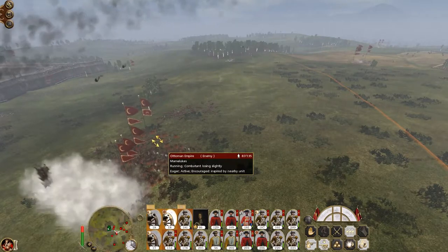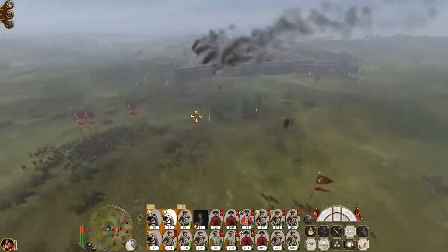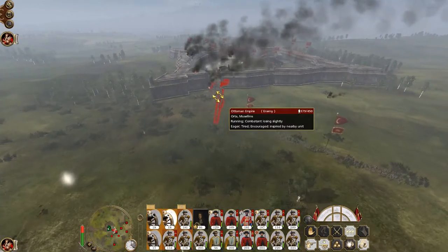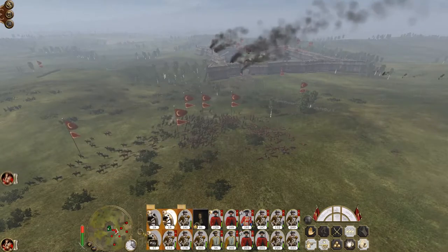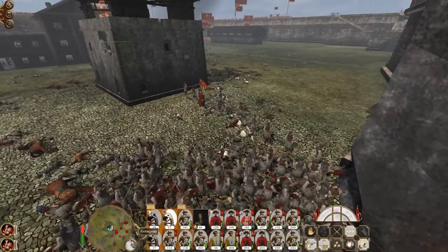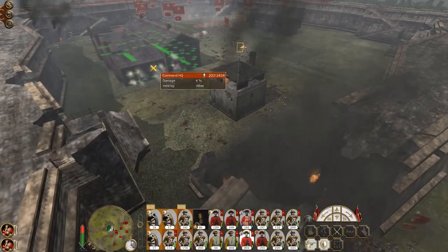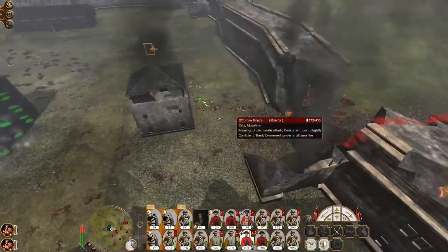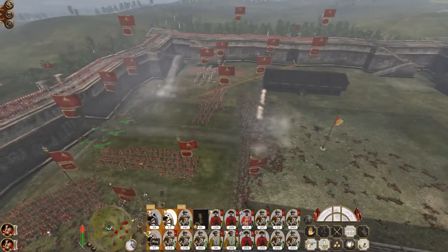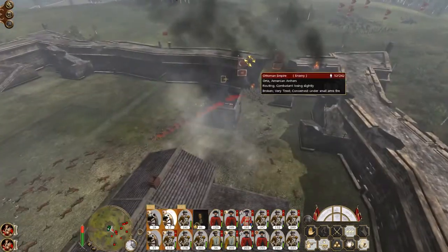We are getting to the point where it's a question of destroying their ability to wage war. We've killed another general through quickliming this cavalry unit. The Ottomans aren't sure if they want to actually come in yet or not. They're about to be followed by some Armenian archers who will become very unhappy when they end up getting shot at by fire by rank — yep, there they go.